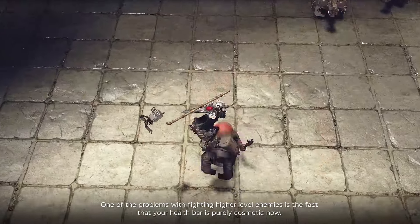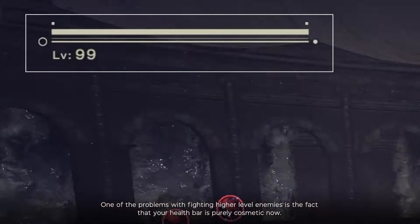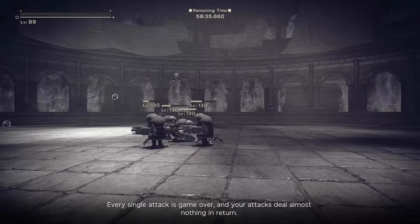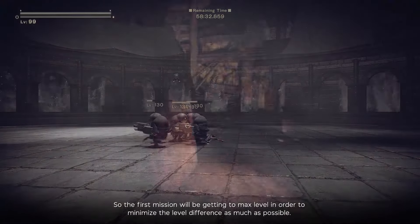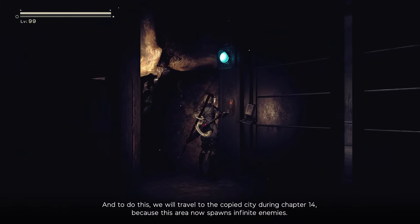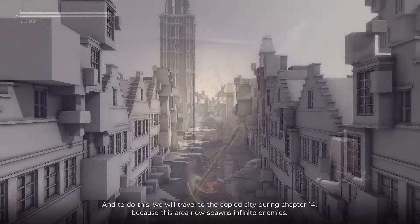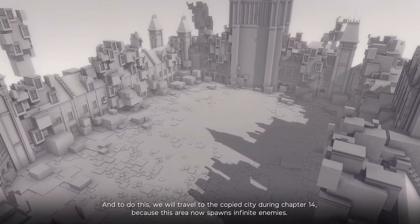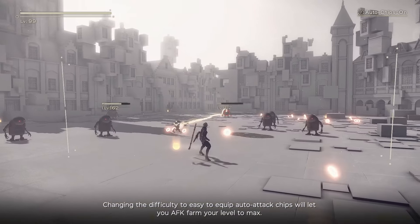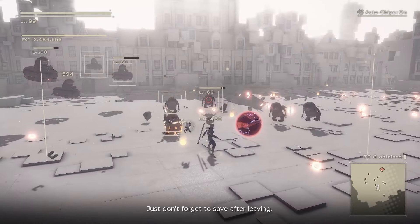One of the problems with fighting higher level enemies is that your health bar is purely cosmetic — every single attack is game over, and your attacks deal almost nothing in return. So the first mission is getting to max level to minimize the level difference. Travel to the Copied City during chapter 14, where infinite enemies spawn, then change difficulty to easy and equip auto attack chips to AFK farm to max level. Just don't forget to save after leaving.